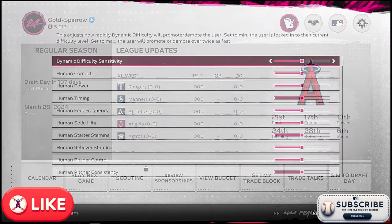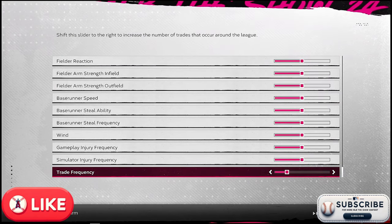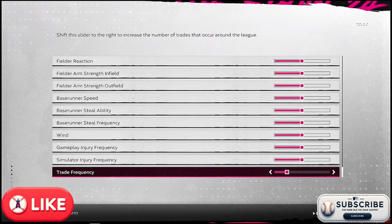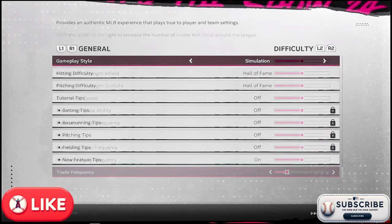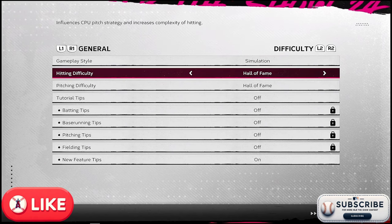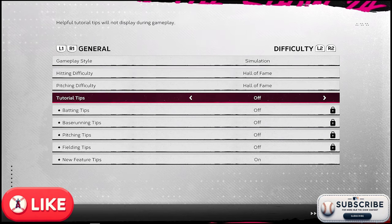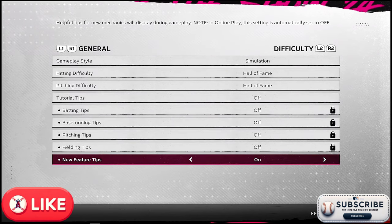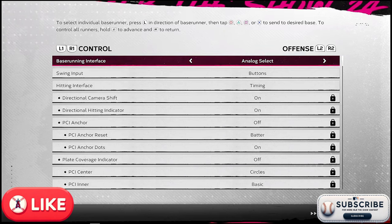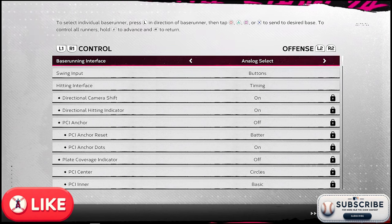For sliders, we're keeping everything default except I'm going to reduce trade frequency — I've seen it recommended to tune that down a little. For gameplay difficulty, we're using Hall of Fame like last season. I'm not that great at this game, so that feels right. We'll turn off all the tips, and base running will be analog select so I just press a button for a certain base.